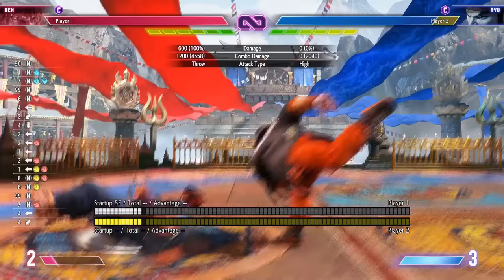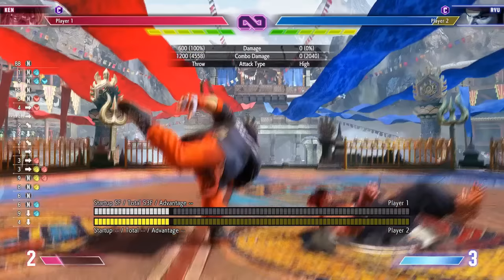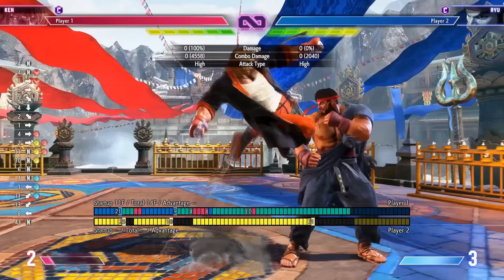If you're a new player, here's something to practice: crouching light punch, medium punch, heavy punch, then heavy Dragon Lash — just loop that for a while and get a feel for how that move works.